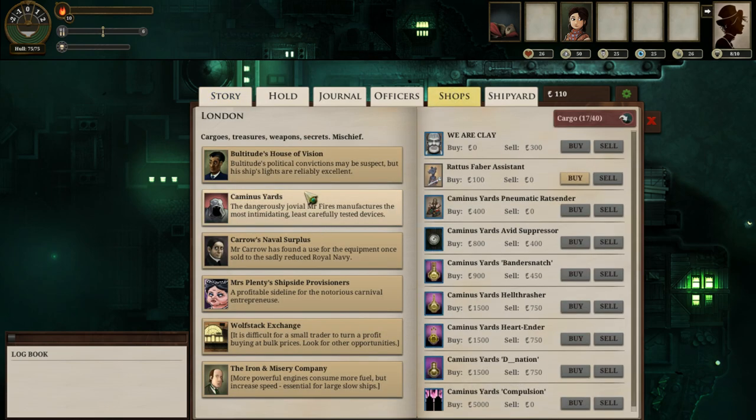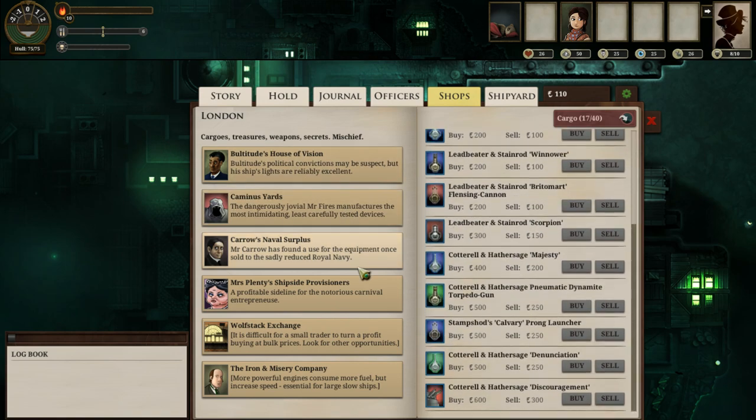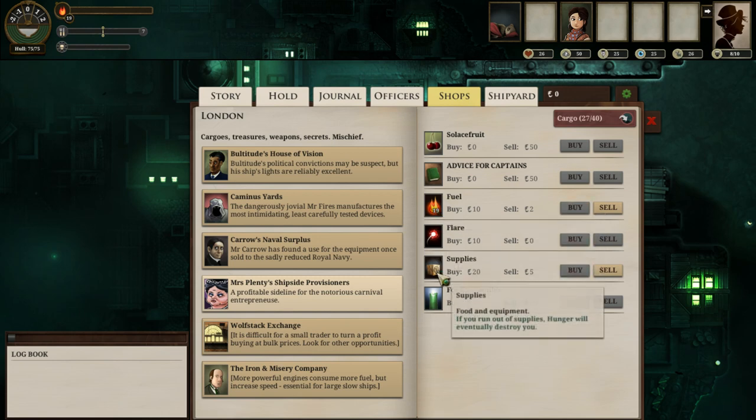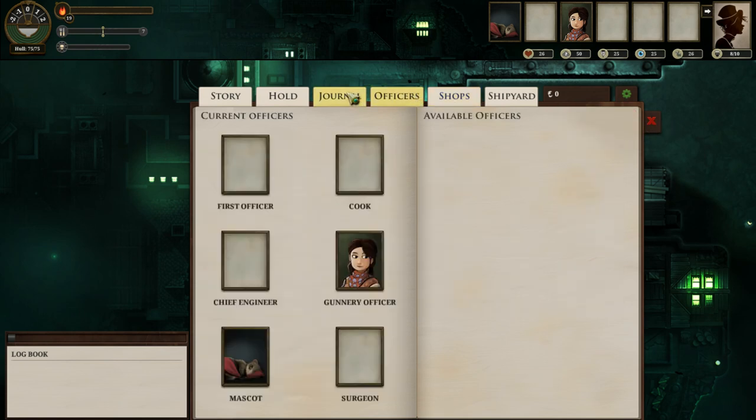Let's look at our shopping options. We know that we're going to Vendorbite first, which means the main thing we need to worry about is what we're going to buy there — and that should be fuel. We're basically just going to fill up on fuel and probably get at least one extra supplies. 19 fuel, 7 supplies — that's enough for a good long route around while in London, so that should get us ready to go.